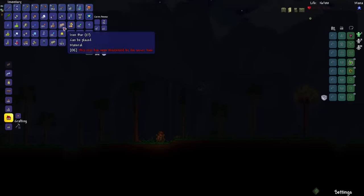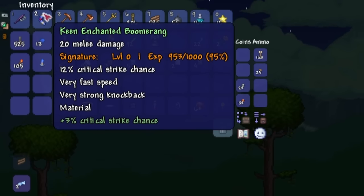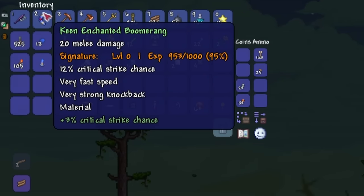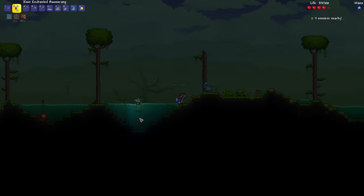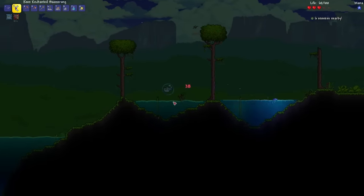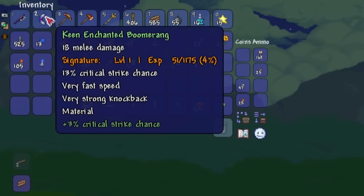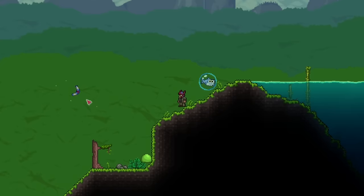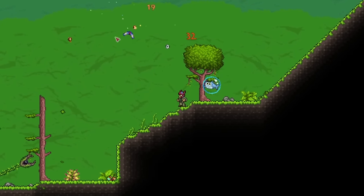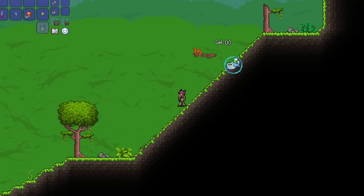I have some pretty decent weapons now, so let's go to the jungle and farm some materials to make the Thorn Chakram. My Enchanted Boomerang is almost at level 1. We have 20 melee damage and 12% critical strike chance. After killing this jungle bat I should be at level 1 — there we go. It's at 18 damage now and I gained 1% more critical strike chance. It looks like I'm able to throw out two Boomerangs at the same time now, just a small chance for that to happen, but I know once I level it up more it'll be much more consistent.